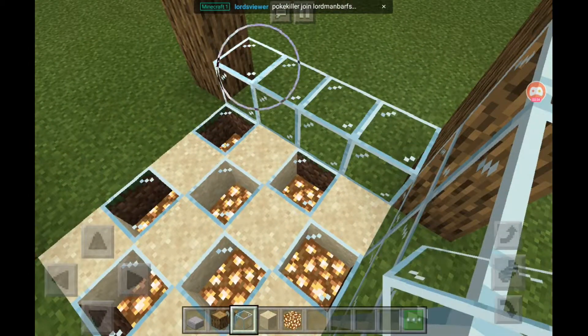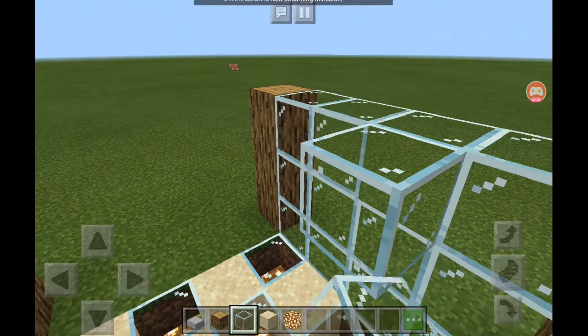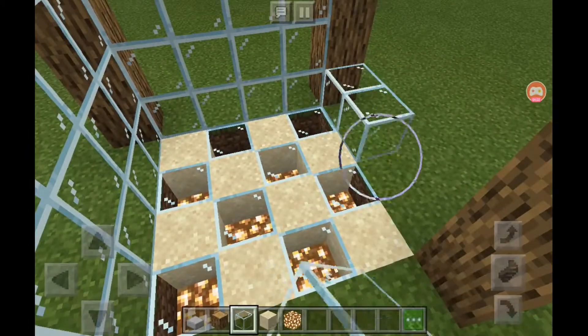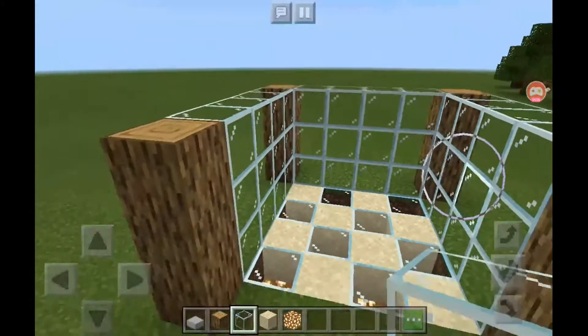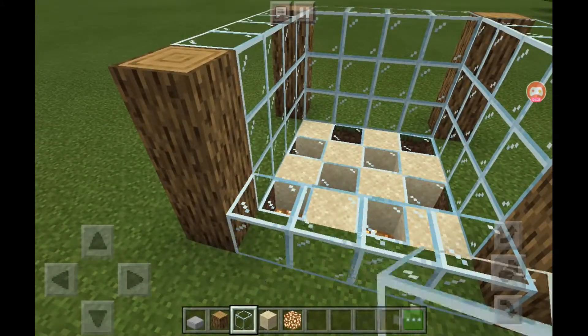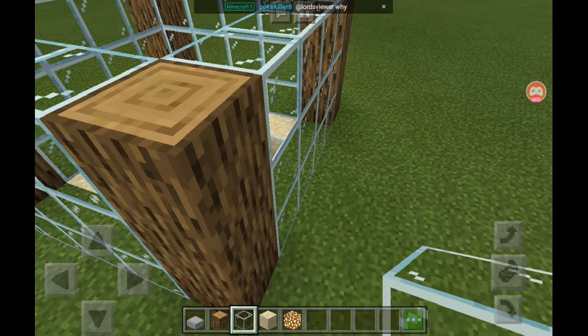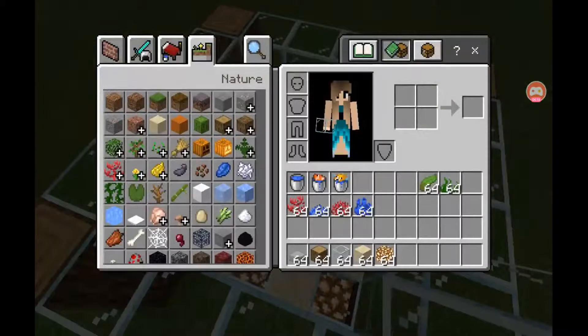The glowstone is on the bottom because it lights up the aquarium. If you don't have any torches in the room where the aquarium is, or inside of it, you're not going to be able to see the fish. I found that out the hard way, and we don't want that.